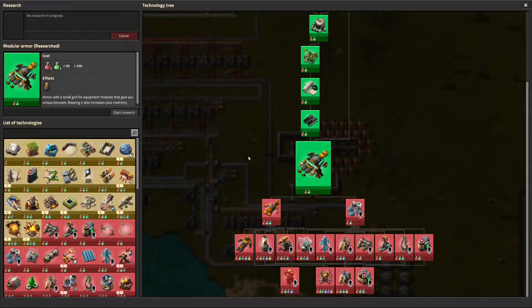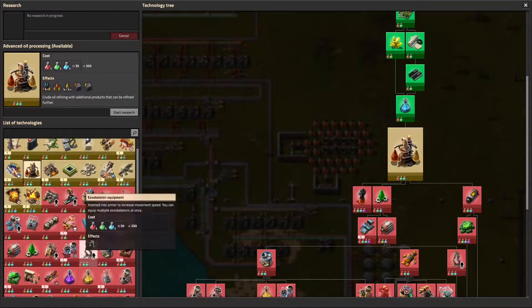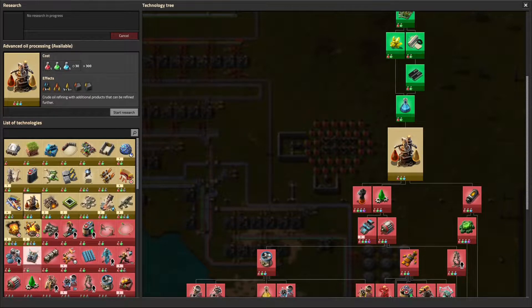Now, research priorities. We said we want to look for pollution efficiency. Advanced oil processing will let us do cracking and we'll get more petroleum gas per unit of crude oil coming in — that will be a big win for us. We'll do that first, and then I think it will be time to go for tanks, perhaps. Tanks will be a big win. And then bots. We may alternate between pursuing tanks and going for bots, because the bots are going to let us repair our walls automatically, which would be exciting.